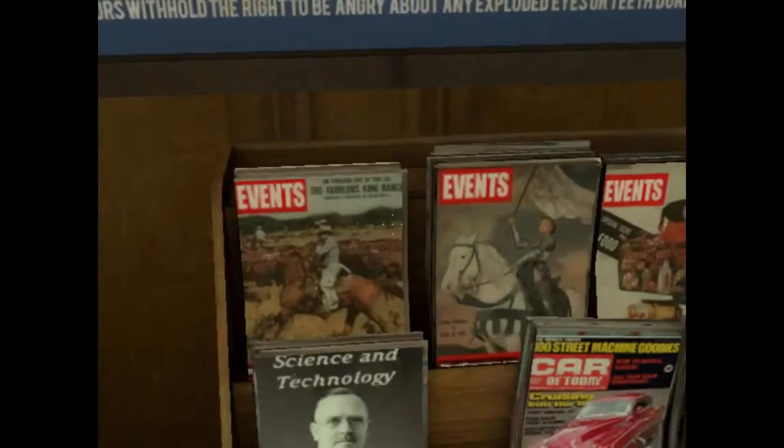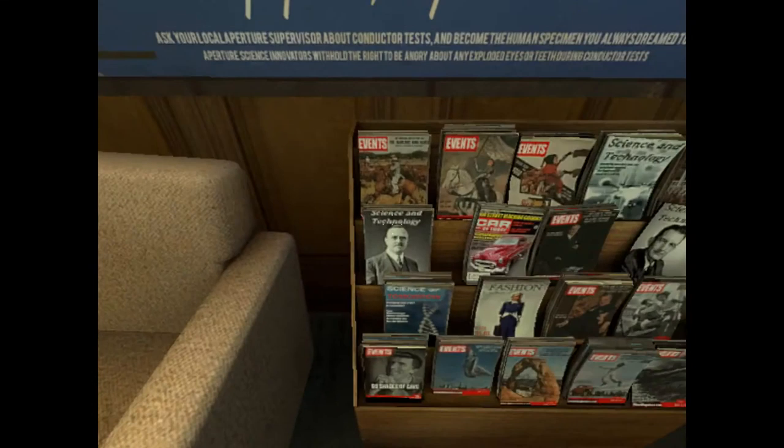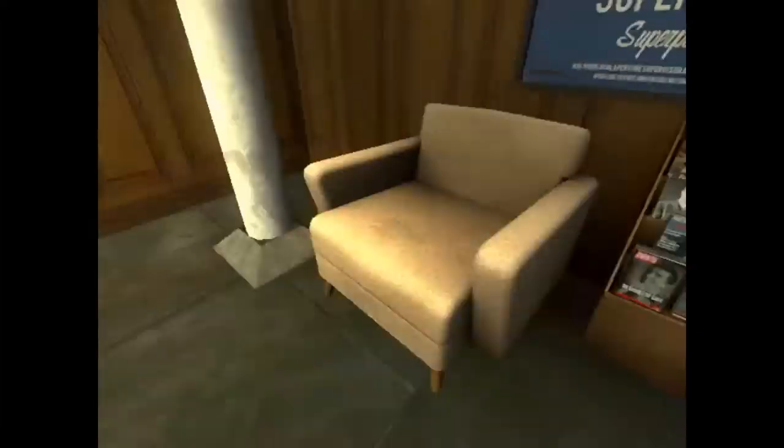Now this is Cave Johnson — that looks like a sweatcoat. That looks like a cross between Hitler and Teddy Roosevelt. That's weird.